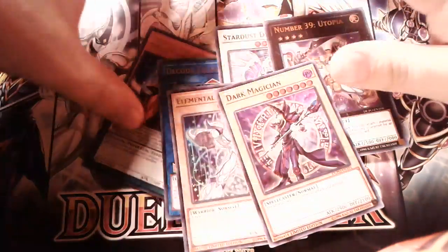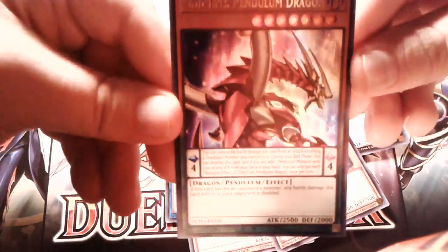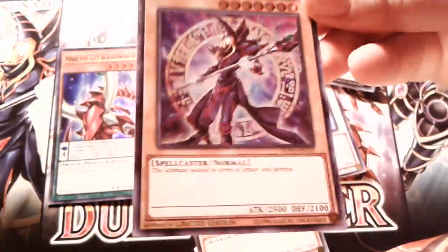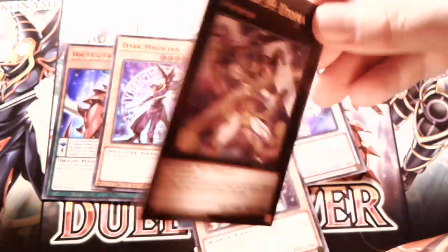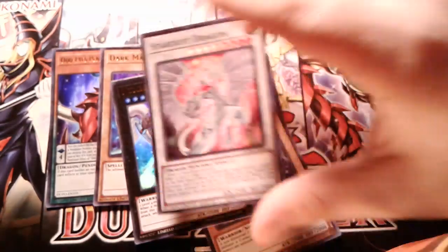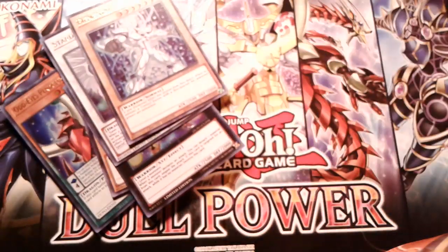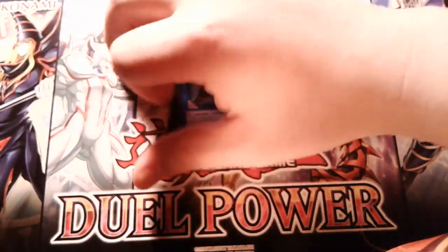First we got the promo cards. So we got the On Ice Fandom Dragon — let me zoom in — On Ice Fandom Dragon, the Dark Magician, Number 39 Utopia, the Stardust Dragon, Elemental Hero Neos for all those GX fans, and Decode Talker. All six of those promos.